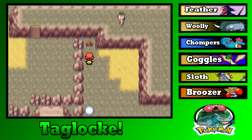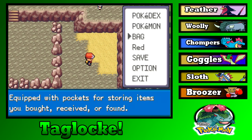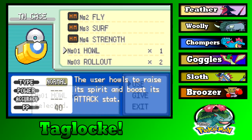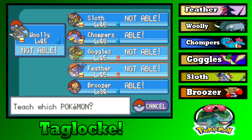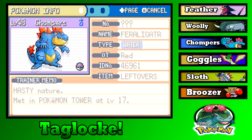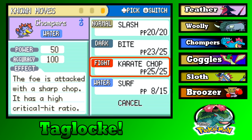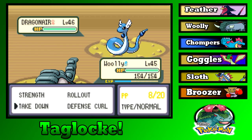There's a random item over here — TM01 contains Howl. That could be useful actually — someone could set up with it. Can anyone learn Howl? Chompers can, and Bruiser can as well. Can you imagine a Feraligatr howling at you? Actually, Chompers's Attack is higher than Special Attack — monstrously. Howl might not be the worst idea, but we'd have to give Surf or something because the other moves are too good.